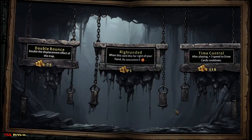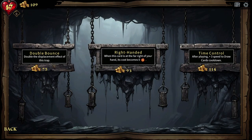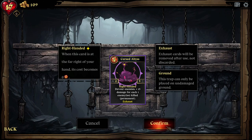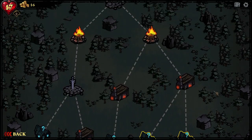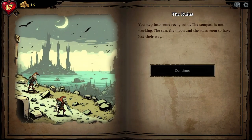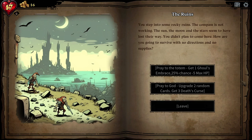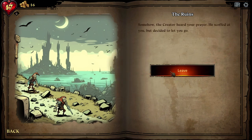By Furnace: double the displacement effect of this trap after playing, plus three speed to draw cards cooldown. This becomes cost zero — we take those. Let's head to the Cursed Abyss. Let's go to a random event: 'The Ruins — you step into rocky ruins, the compass is not working, the sun, moon, and stars seem to have lost their way. You didn't have a plan to come here. How are you going to survive with no directions and no supplies?'